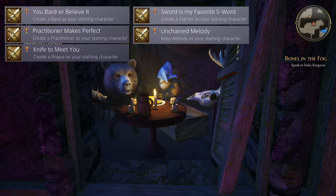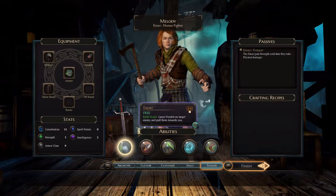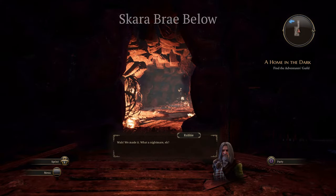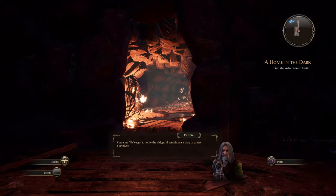The missable class trophies are: 'You Barely Believe It' when you create a Bard as your starting character, 'Practitioner Makes Perfect' when you create a Practitioner, 'Knife to Meet You' when you create a Rogue, and 'Sword Is My Favorite S-Word' when you create a Fighter. The other option gives you 'Unchained Melody.' When you choose the Melody option you go to Old Scarabrae; the class trophies pop when you pick and create your class.